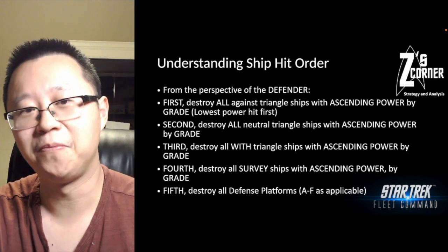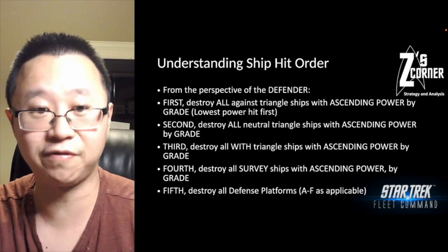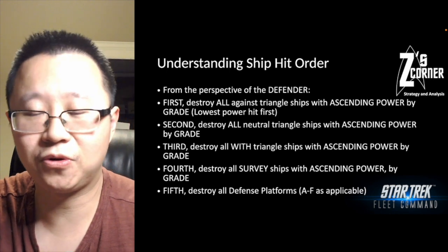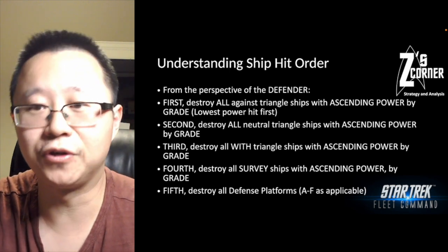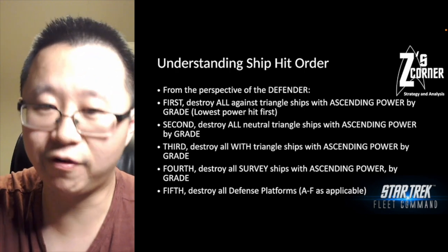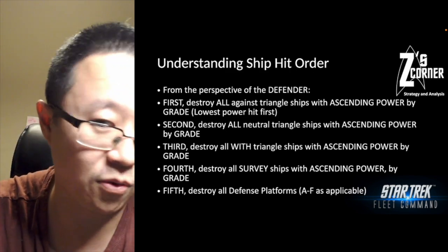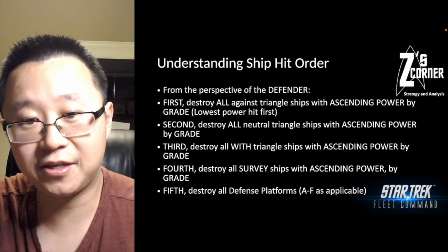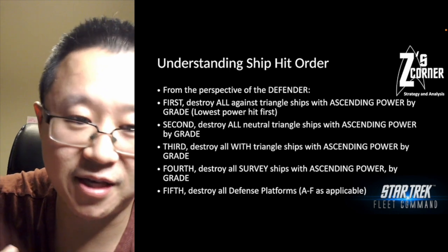Everything is from the perspective of the defender, not the attacker. First, all the ships that are against the triangle relative to the attacking ship class are hit first, in ascending power by grade. This means the lowest-power ships are hit first — Grade 1, Grade 2, Grade 3, Grade 4 — always the lowest power ships first within this group.